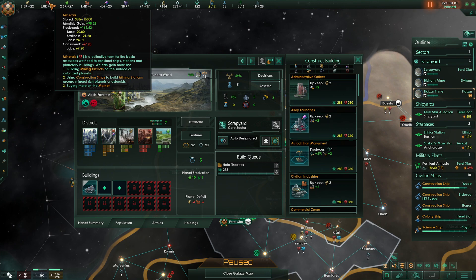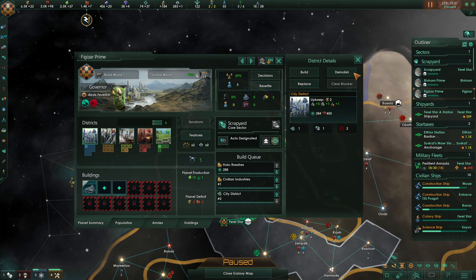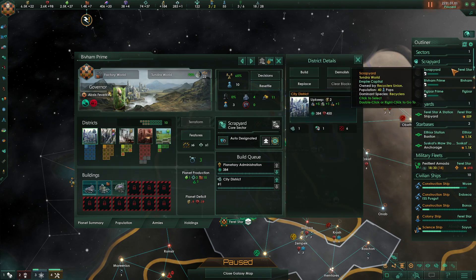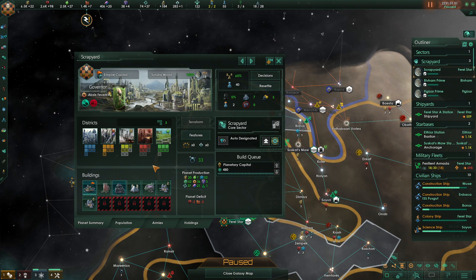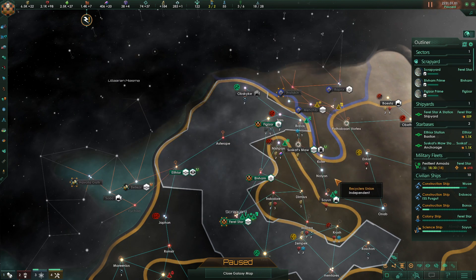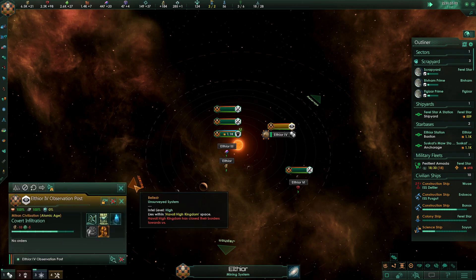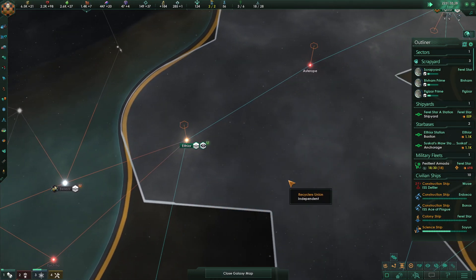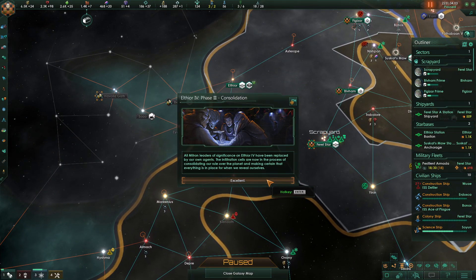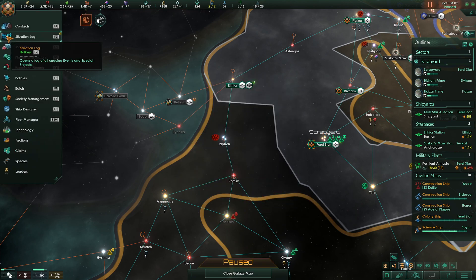Let's grab a civilian industry here, and maybe one more housing unit. You could use housing as well — let's pump that up. Let's grab one more industrial district while we're at it. Construction completed. Gas giant signal — this situation has been catalogued.